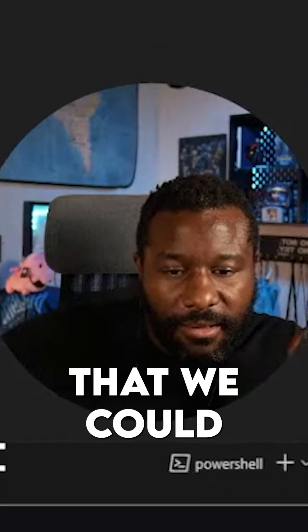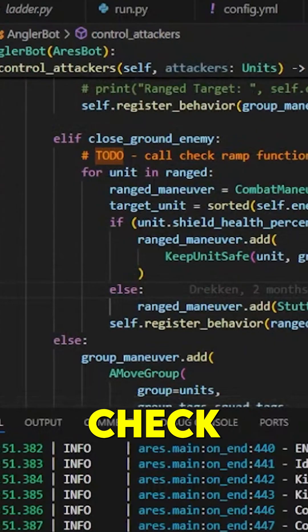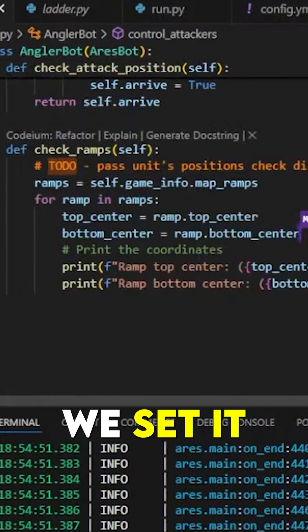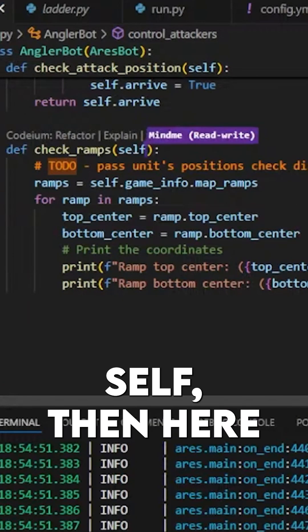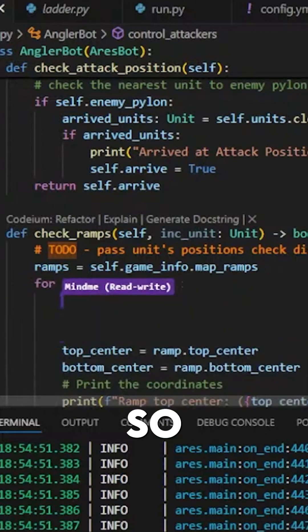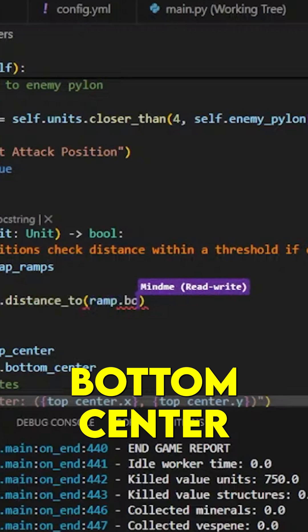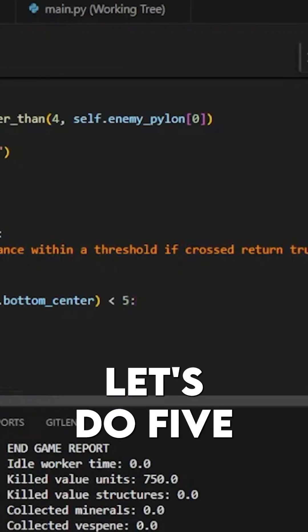I was thinking that we could pass the position of the stalkers to check. I need to go down to check ramps and make it work. So we just need to do a distance here. We decided bottom center itself, and here we did the unit. So here we want to do distance — distance to ramp dot bottom center. How close do we want to be? Let's do five for now.